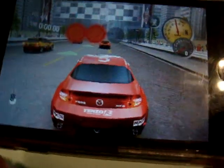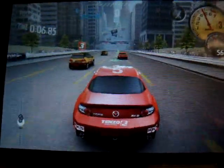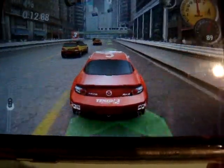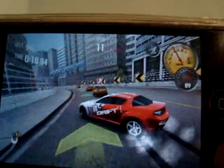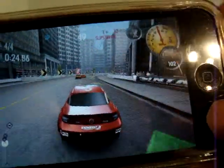The basic controls are: to move, you tilt side to side. You can see those little green arrows on the floor — the game recommends following those because it helps you get a boost and stuff. And if you want to drift, you just go like that really fast. You just have to do it really fast.